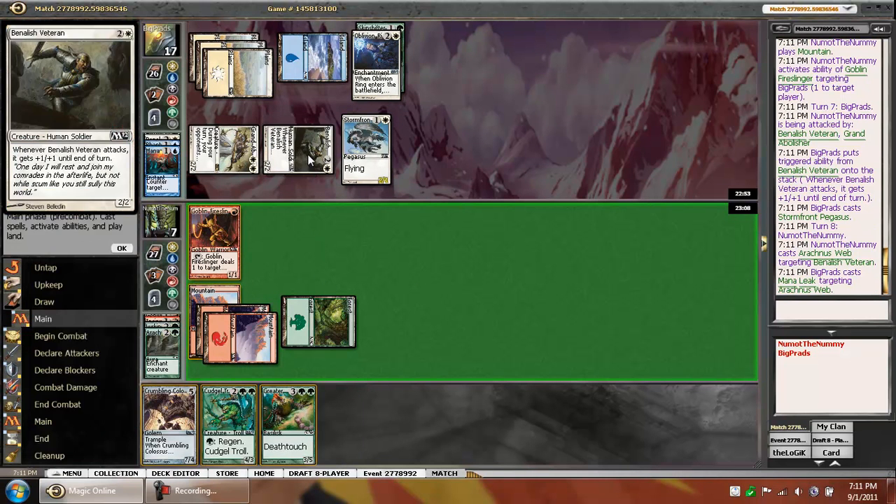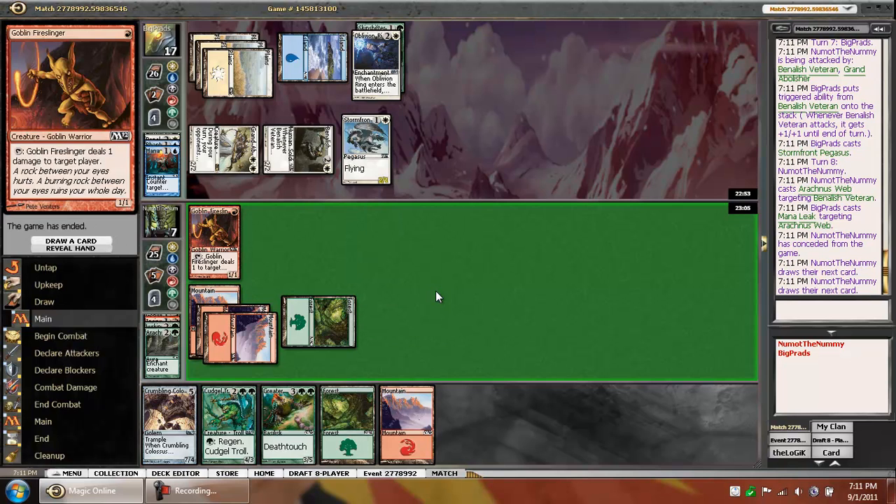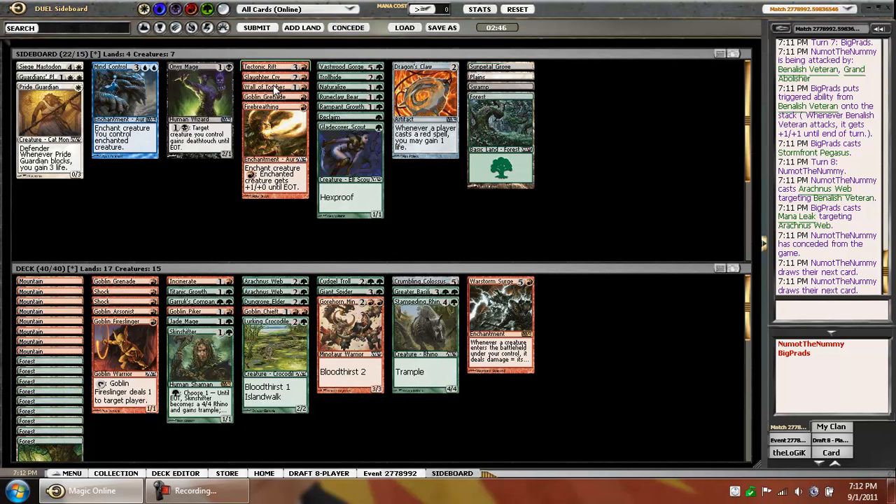Three, four, five, six, seven — no, we're just dead here. Quick game. Had to mull again, so that was pretty bad. Let's see — nothing really worth sideboarding in. The Rune Cloudbearer's not going to do anything versus attacking 3/3s. The Wall of Torch is an option, but not a very good one. We're going to just keep it as it is and see how we roll.